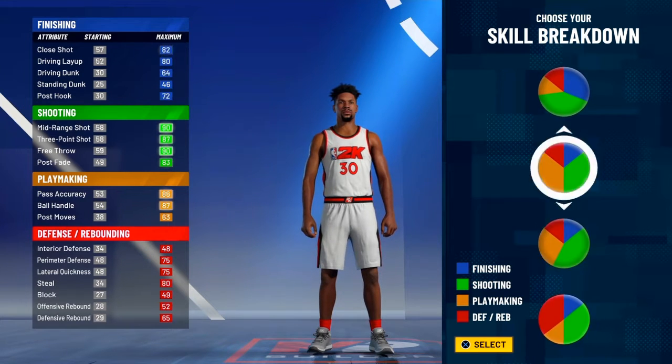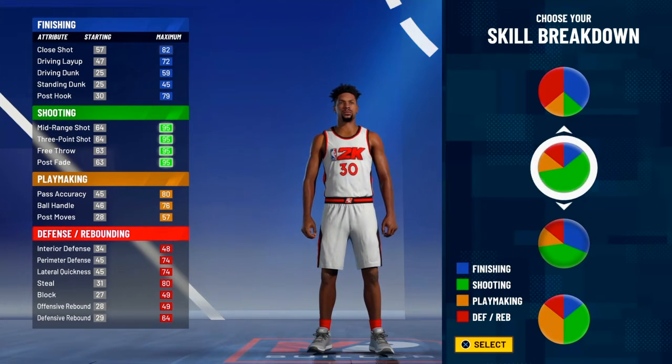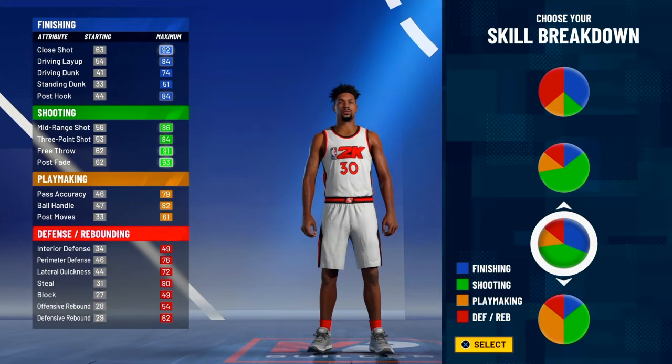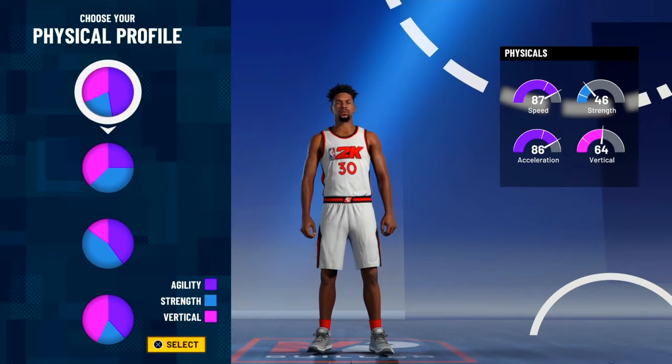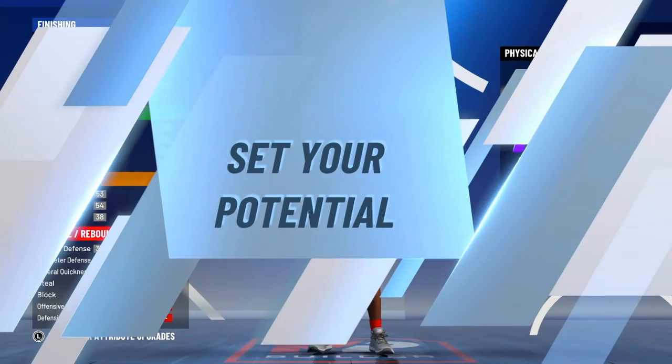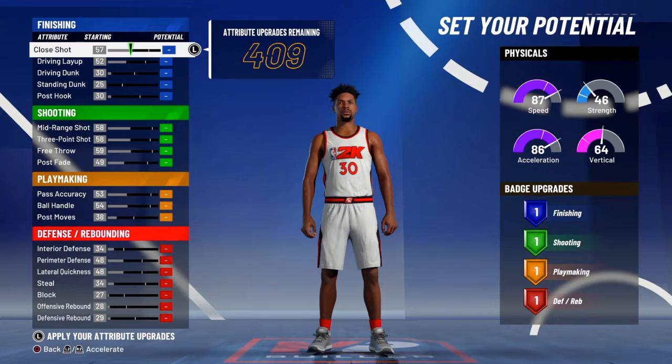So the pie chart you want is playmaking and shooting. You don't want all shooting — you need playmaking and shooting for Steph Curry. He's got a 93 overall, but we're doing playmaking and shooting for Steph Curry. I think that's the best fit for him.